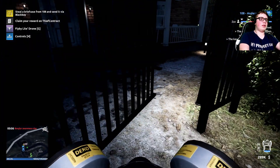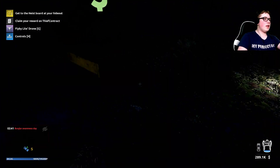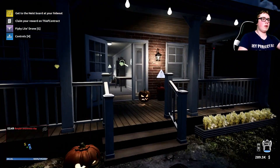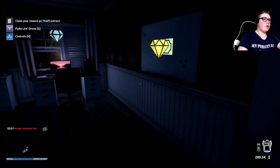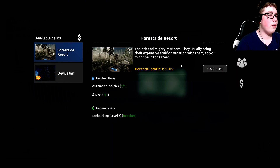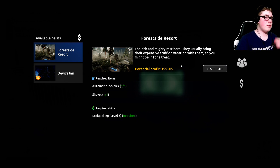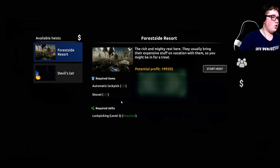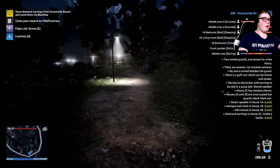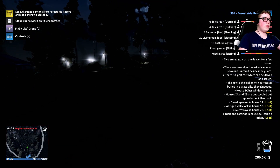It's the heist board — oh boy, here we go. We're going to start doing heists now. We're going heisting baby, we're doing some heists! Forest Side Resort — 'Rich and mighty rest here, usually bring expensive stuff on vacation.' Might be in for a treat. Let's do it!